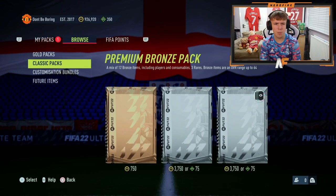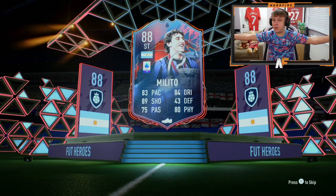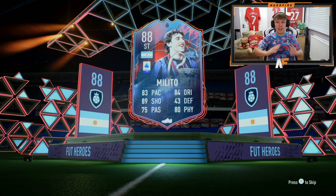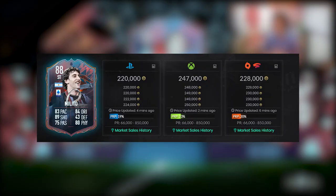Let's go into the transfer list and store them, and I guess now we just wait for the player picks. We'll open up a gold upgrade pack and then they might appear. We've got a gold upgrades pack with a few points remaining. Wait, what? We just got a hero! A hero in a 7.5k pack! Milito - not like the best one, but that's the first hero I packed in FIFA 22 just from a random 7.5k pack. What is that luck? That's ridiculous. I can't believe we've just packed a hero. Diego Milito is a whopping 220,000 coins!